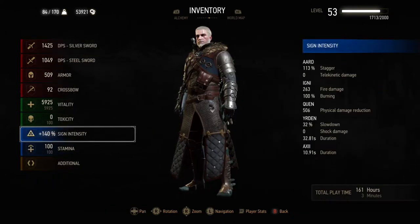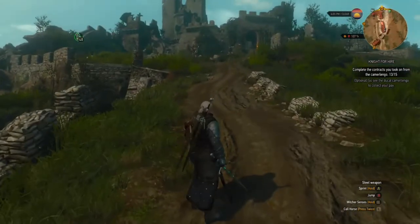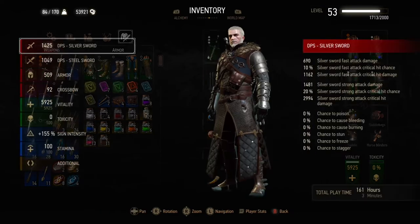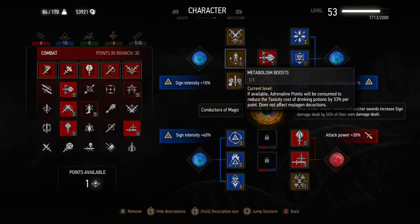Metabolism Boosts means that when your adrenaline increases, it reduces the toxicity cost of potions. One adrenaline point reduces toxicity cost by 33%, two adrenaline points by 66%, and three adrenaline points is actually 100% because it rounds up — meaning you can use potions for absolutely nothing.